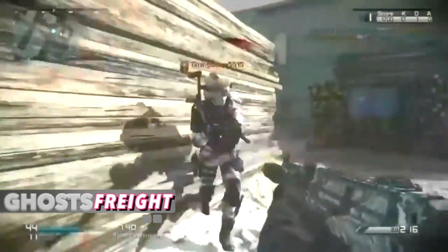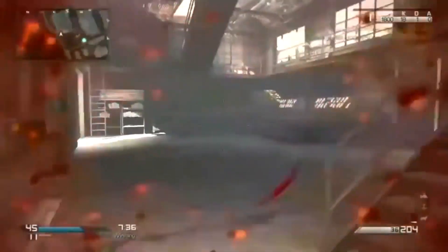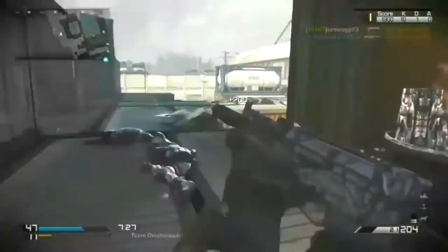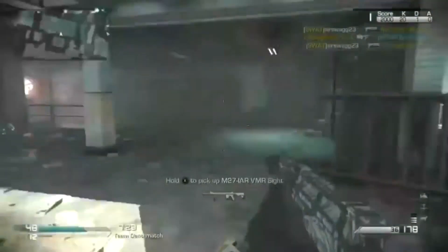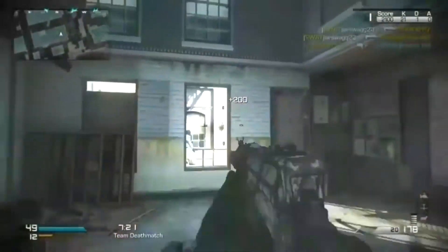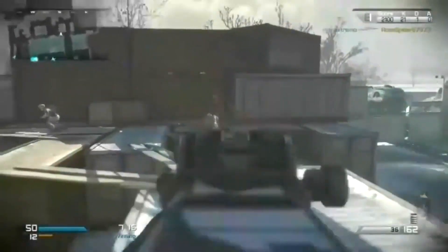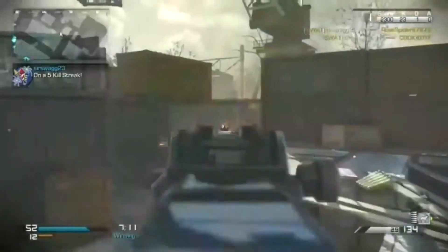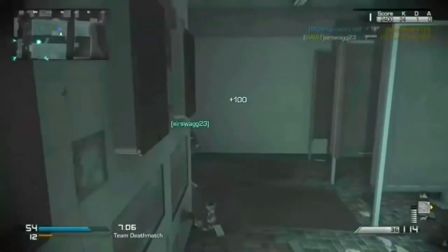Ghosts: Freight. You probably thought Strike Zone should be the pick, but it's actually a reimagining of Dome from Modern Warfare 3, and I didn't want to pick any remakes for the best launch maps as they're unoriginal to the game. With Strike Zone eliminated, Freight was the easy choice in a game filled with subpar maps and only a few good ones. Freight was a medium-sized map that felt like two small maps put together with a train track in between, and it did a great job of using verticality to give the map more depth. I had some of my best games playing on this one.